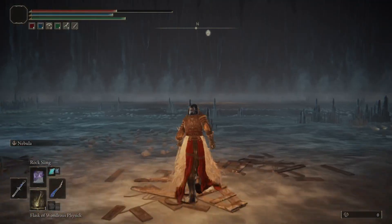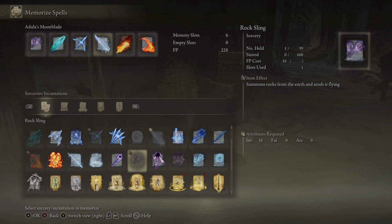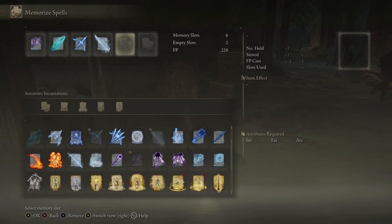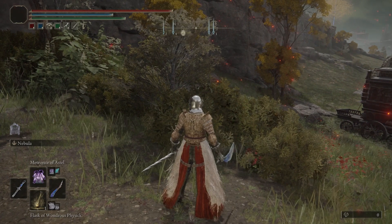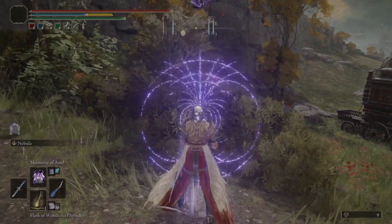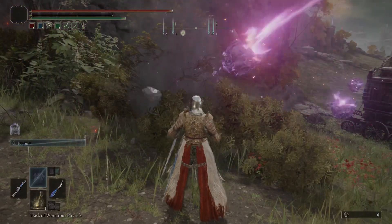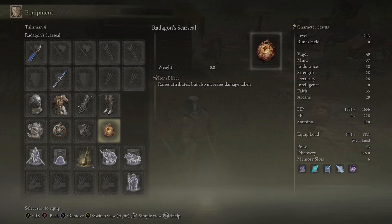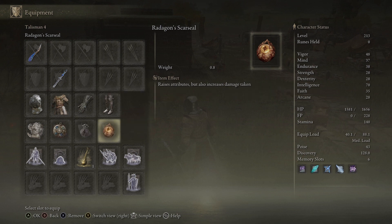With the Meteorite of Estelle, it does take 55 intelligence as I said. You'll want to free up two spell slots if they're all taken. The FP cost is 60. For this spell, you could pair it with the Radagon Scarseal, the Old Man's Talisman, or also God Freeze — that'll give it a bit more potency.